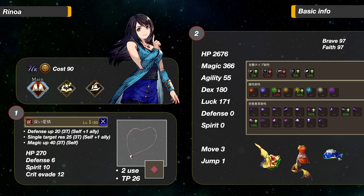The TMR ability is a buff for one teammate and the user. It grants both units 3 turns Defense up 20 and Single Target Resistance 25. And for the user only, Magic up 40 for 3 turns. Single Target Resistance buff is rare — this is a great TMR.